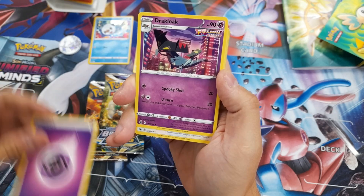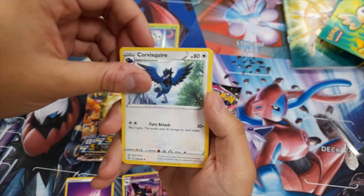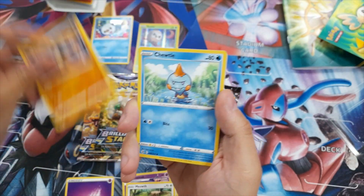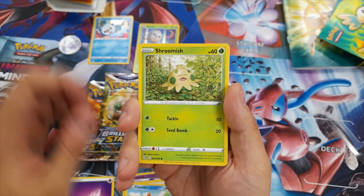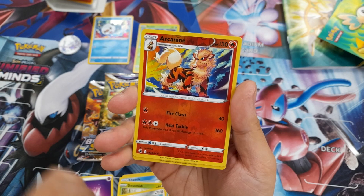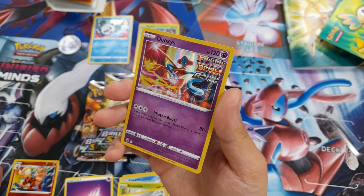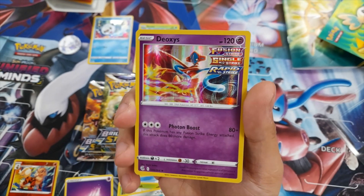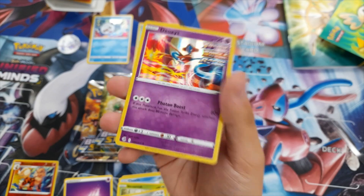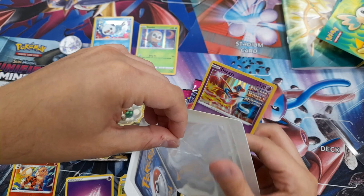From the first Fusion Strike pack: Psychic Energy, Dracloak, Corvus Squire, Shauna, Meowth, Onix, Tootle, Shroomish, Clefkey, a Reverse Holo Arcanine — very lovely — and a Foil Deoxys. Fusion Strike, Single Strike, and Rapid Strike. Very beautiful, shiny card there, perfect for our little mini portfolio from this lovely lunchbox.